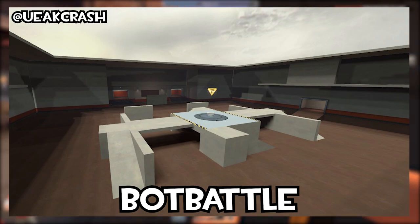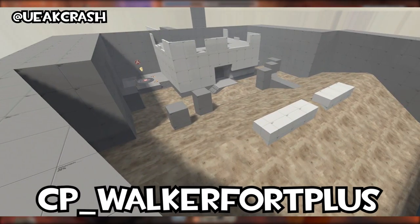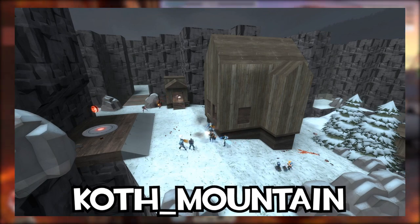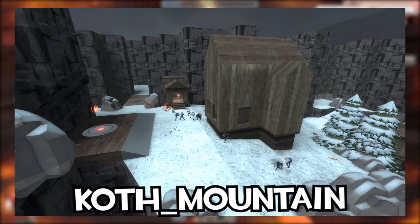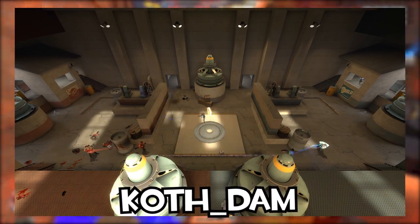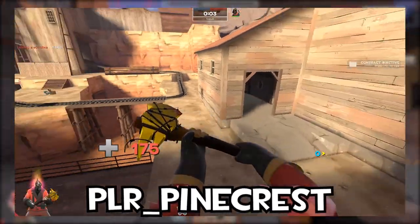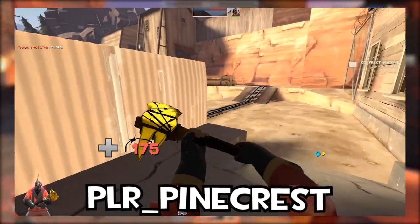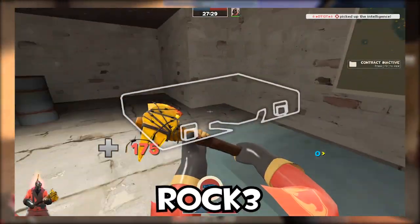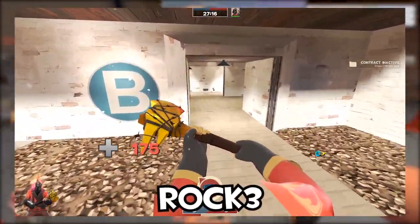Bot Battle is a test map with a control point — looks like it might have been to see how bots behave. CP Nightfall is a basic blockout of a 5CP map set at night. CP Walker Fort Plus could have inspired DeGroote Keep — it was a 6CP map with two symmetrical forts. Koth Mountain is a huge snowy KOTH map that looks Badwater-inspired. Koth Dam looks like an early version of the third point on Powerhouse — an experimental map to see if it could be shaped into a KOTH map, which didn't go very far. Payload Race Pinecrest eventually became Thunder Mountain. Rock 3 is another TFC sequel map involving stealing a key to unlock some sort of cell — a very interesting take on CTF.